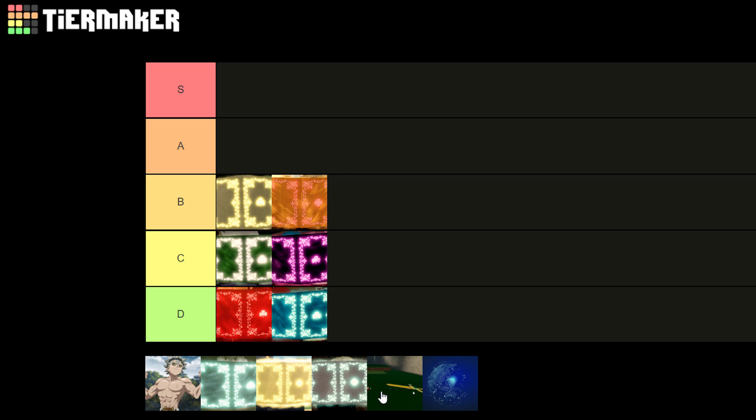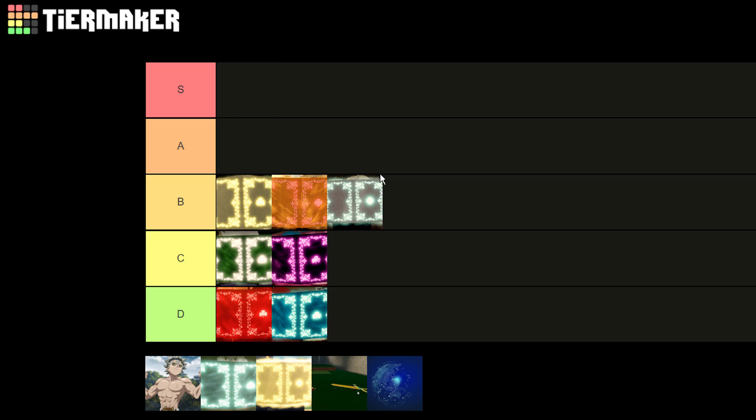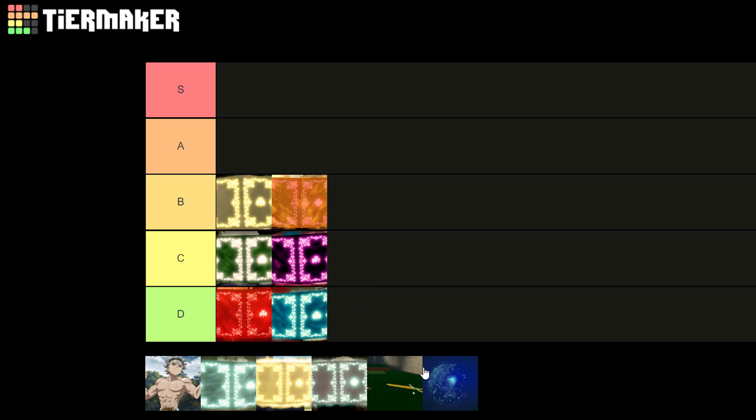Something else that deserves the B ranking is frost. Frost definitely deserves B. It really isn't that bad — it's something very unique, and I believe it's around a 5% chance of getting in this game, so it's one of the more rare snaps. I wouldn't strongly recommend it, but if you like the idea of freezing people, you can go for it.